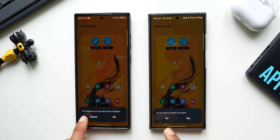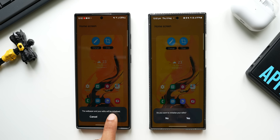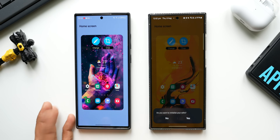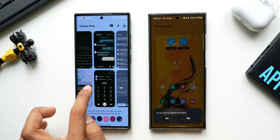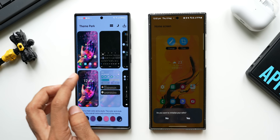On the new version, it asks: 'Do you want to initialize your edits?' I can select Yes or No. On the previous version, it says the wallpaper and your edits will be initialized — you can either cancel or tap OK. What happens on the previous version is the wallpaper as well as your edits get initialized, so the colors for all other areas — keyboard, notification panel, quick panel — all change because Theme Park picks up colors from the new wallpaper and applies them everywhere. On the previous version that's the only option available.